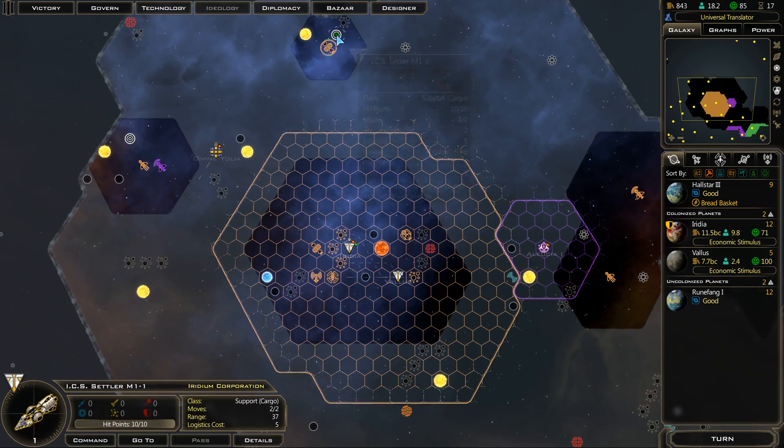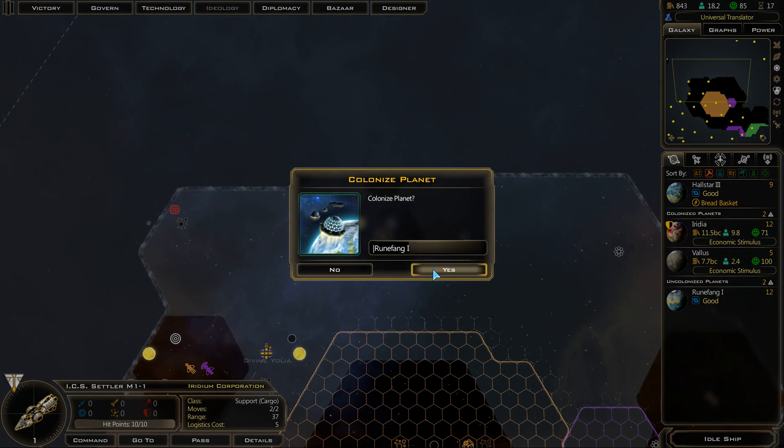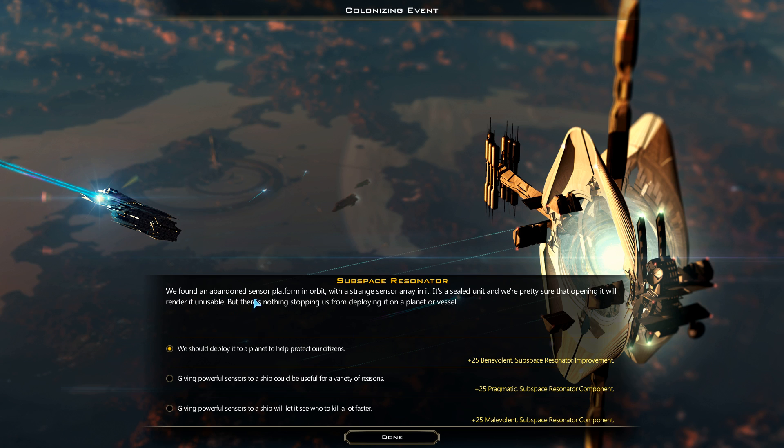We are about to colonize our third planet — Rune Fang the First. Cool. We found an abandoned sensor platform in orbit with a strange sensor array in it. It's a sealed unit, and we're pretty sure that opening it will render it unusable, but there's nothing stopping us from deploying it on a planet or vessel. We should deploy it to a planet to help protect our citizens — this is a benevolent choice. We get the subspace resonator improvement. Or we could give it to a ship — the subspace resonator component for giving powerful sensors to a ship. So we can basically just choose.